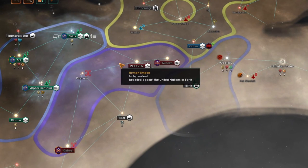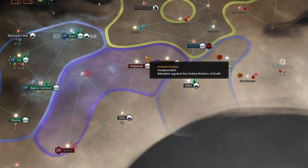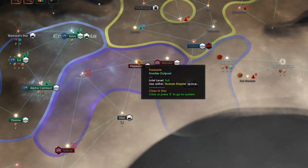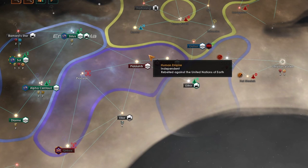Any system which does not have a colony or a bastion starbase and is adjacent to two other systems controlled by the revolt will also join the rebellion. In this case that is also the Pirataphia system.